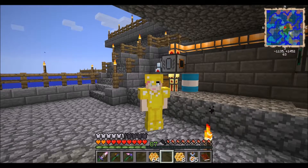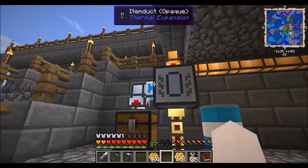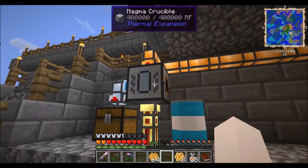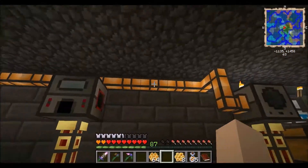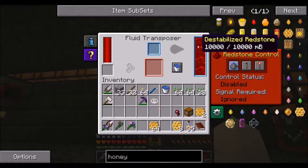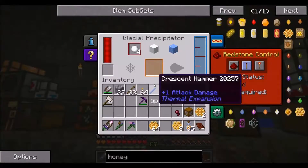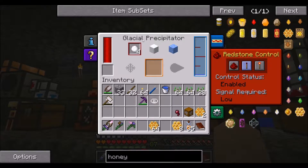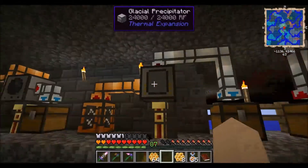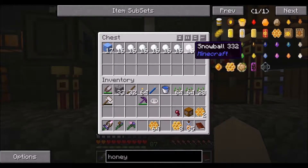I'm so technical today, but yeah — I went ahead and hooked up the magma crucible here, got some destabilized redstone in it, not a whole lot. Then I just took a fluid duct and put it into this fluid transposer, and I went ahead and made some snowballs with the glacial precipitator. I could probably wire that to automatically dump into it, but for today I'm just going to do this. I already made lots of snowballs.